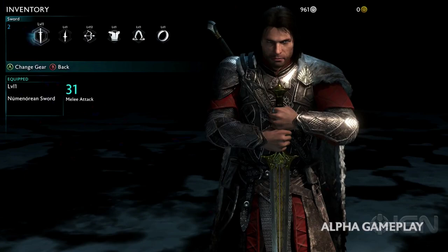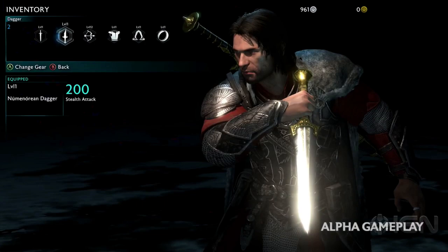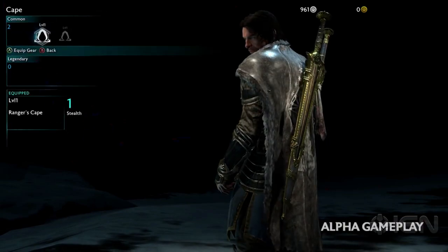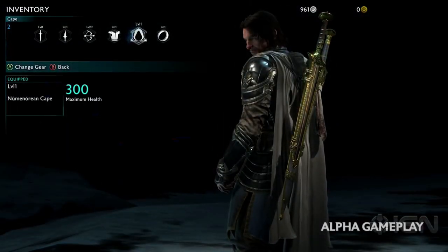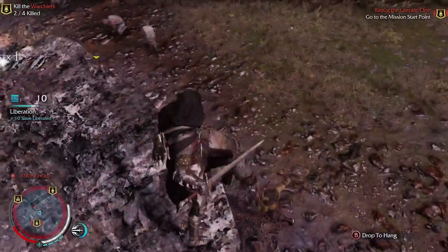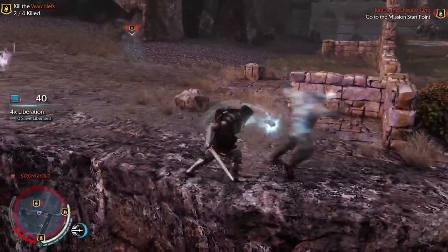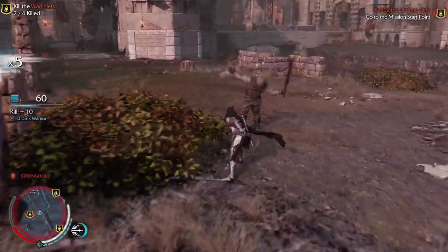Let's talk about what type of gear we can have. Talion can have different gear swapped out in the inventory menu, and a model of Talion will visually reflect any changes you make to his arsenal live. So if you get a piece of armor like a cape or a sword and swap it out, it'll visually change in the inventory menu and on the combat field. Instead of custom skins, we now have the ability to customize Talion's look with new gear found from battles.